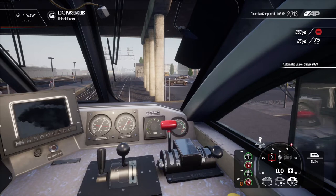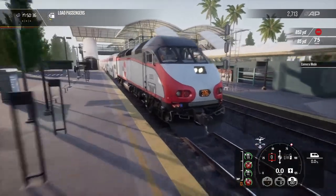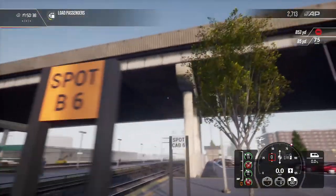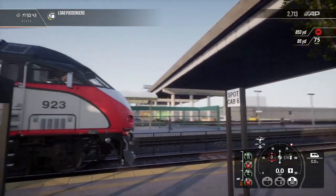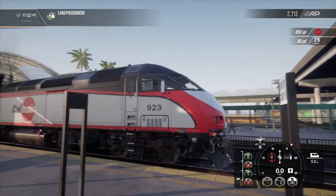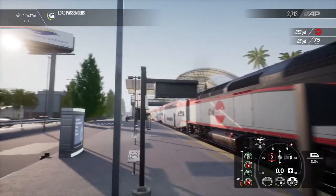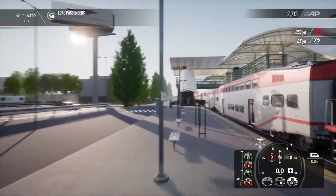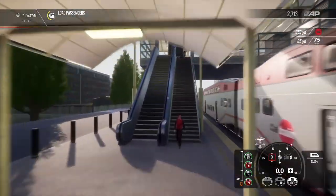Get into full service and get the doors open — that was a good stop! As you can see, this is our stopping point. That's about perfect — it could roll forward about a meter but I'm not going to split hairs over that. We're just loading the passengers, so let's take a quick look around this station.